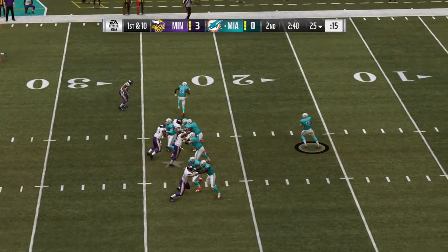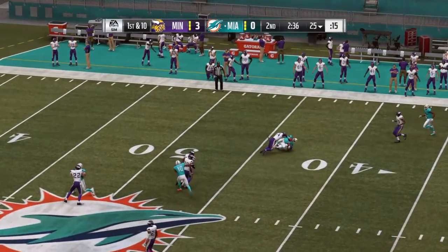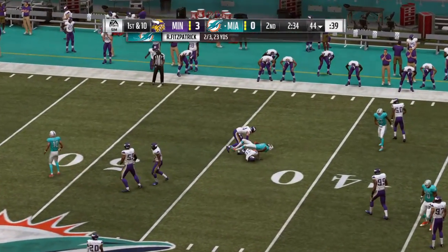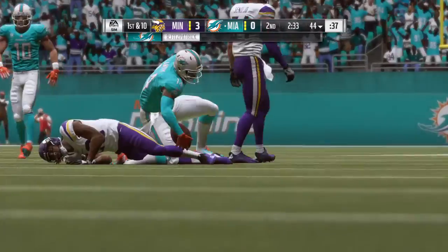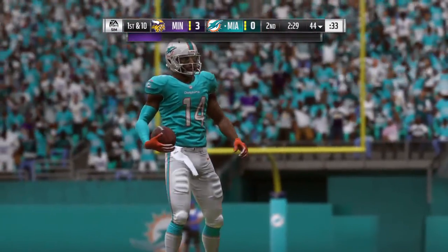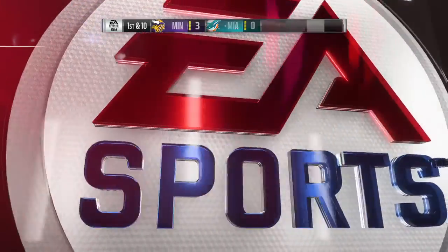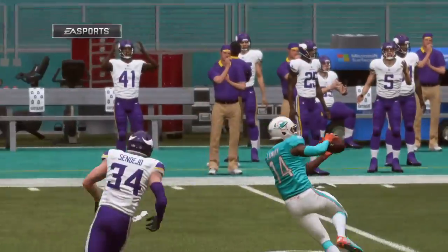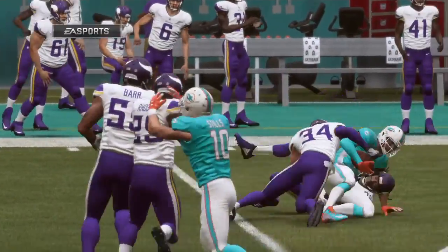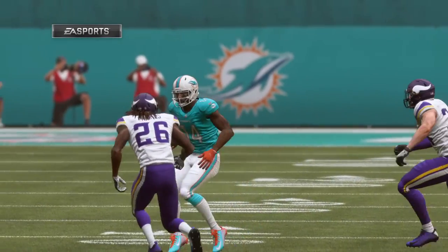They go play action here on first down and he's got his man on the crossing route — that's Landry — and they'll get it up just short of the 45, at the 44. First play of the drive a success, 19 yards. The goal for any offense: find the holes where guys are available and put the ball in the receiver's hands before any defender can step up and fill it. They did it well there — perfectly executed crossing route.